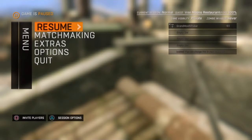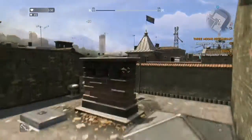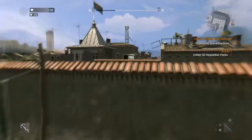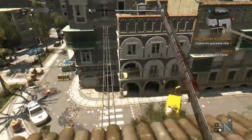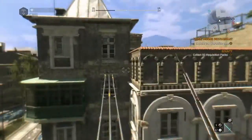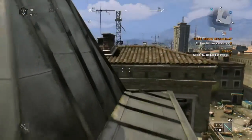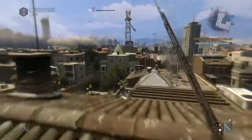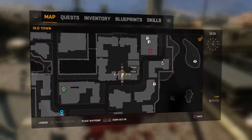Hey guys, SnappingZillaG here back with another Dying Light video. Today I'm gonna show you guys one of the Easter eggs in Dying Light — the Super Mario Easter egg. If you guys don't know what Super Mario is, then you guys do not have a life, so you should possibly go play that. I'm on my way now to go do the Easter egg.